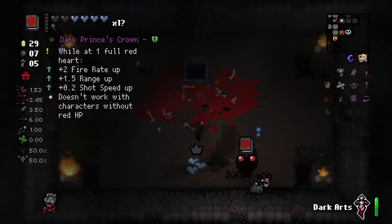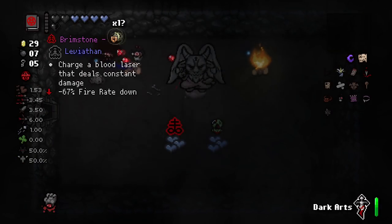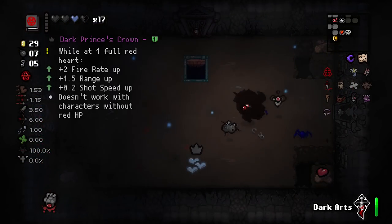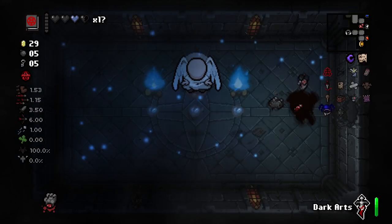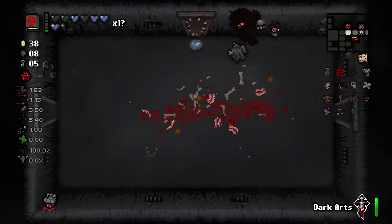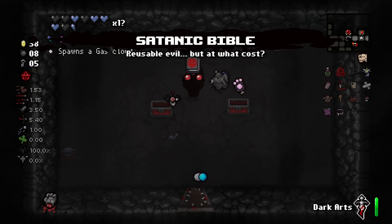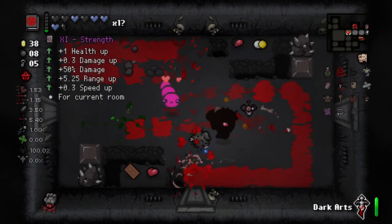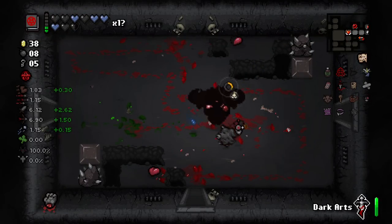They are dead. Let's use the Satanic Bible — what does this do? I don't have red hearts, not sure if it'll be useful. Brimstone — regular Brimstone! I have Seraphim and I got regular Brimstone, there's no way I lose this run. I found both secret rooms in one room, that's very poggers. We finally got a bad pill — the RNG has been crazy. Oh wait, Guppy transformation, here we go! This is one of those Isaac runs.